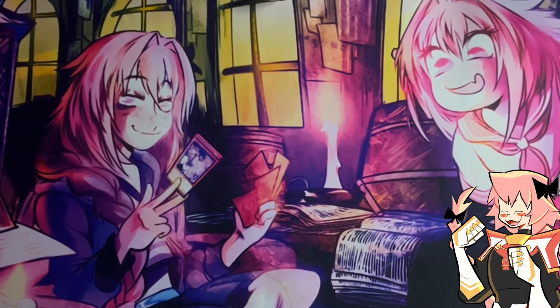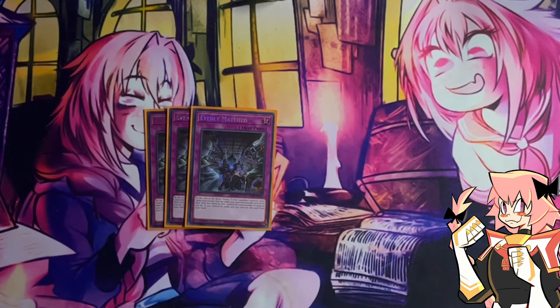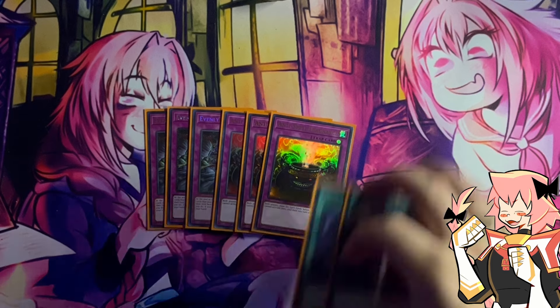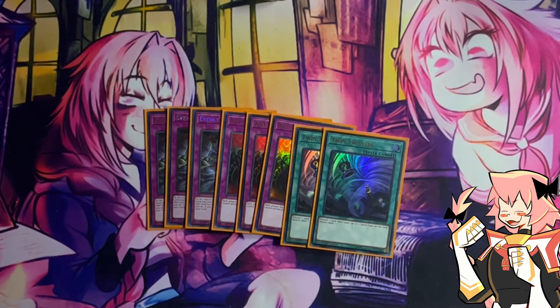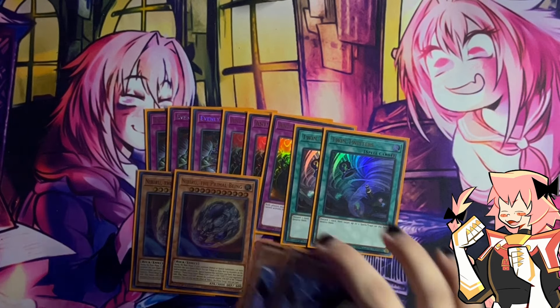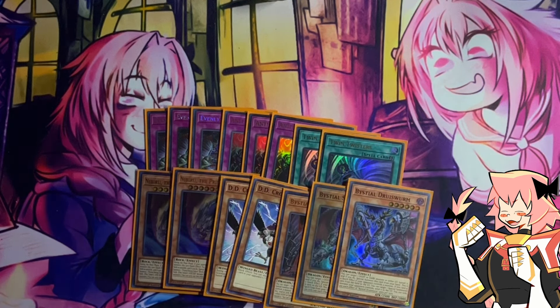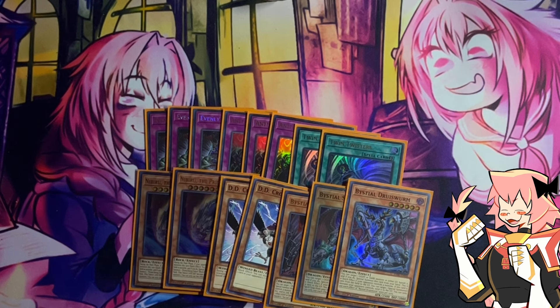Now onto our side deck. We are on triple Evenly Matched. I'll gloss over this quickly since it's completely subjective and relevant to your local metagame. We are on triple Anti-Spell Fragrance for when we know we're going first — we can side out stuff like Bistial Magnemut and Titanoclad and keep Branded Regain to keep generating advantage. We're on double Twin Twisters for backrow decks and Fire King since we can pop their field spell. For hand traps, we're on double Nibiru, double D.D. Crow for Labyrinth, and then the rest of our Bistials — one Baldriesch, one Scareclaw Sagitta, and one Druvis Worm.